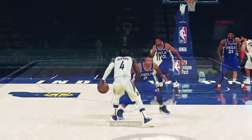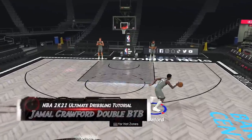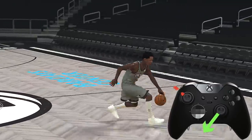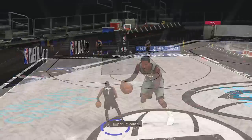Now easily a fan favorite and a welcome return is the Jamal Crawford double behind the back dribble. You want to tap the right stick down right towards your free hand, and then immediately press the right stick down left, and press the left stick up left. Do this in a quick motion and you'll get that animation.